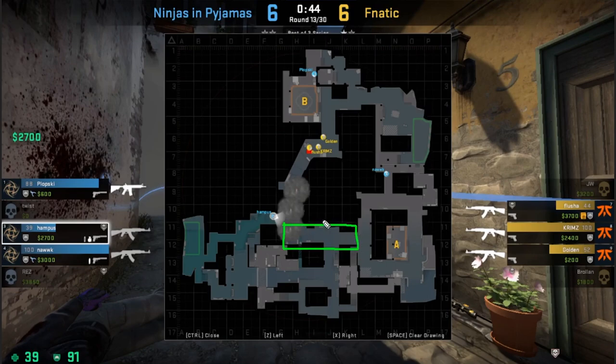He checked Alt-Mid, he checked Mid — nobody there. Hampus now understands that all of the Fnatic players have been contained into the B area. Once he relays this information to his teammates, Knock is going to get a head start rotating to the B-bomb site, and we'll see in a moment what sort of impact that has on the round.